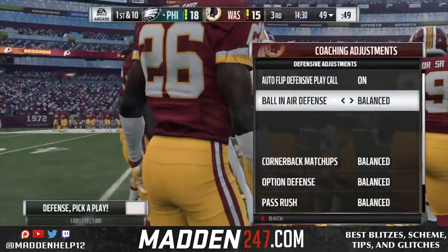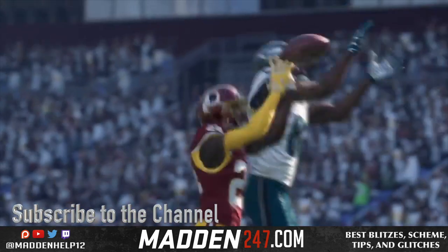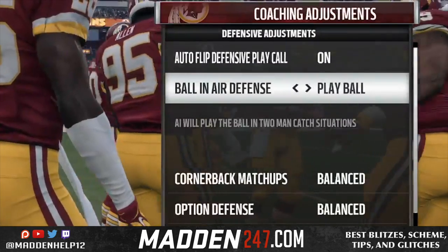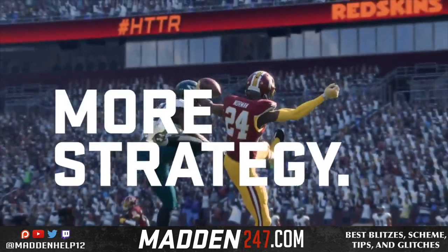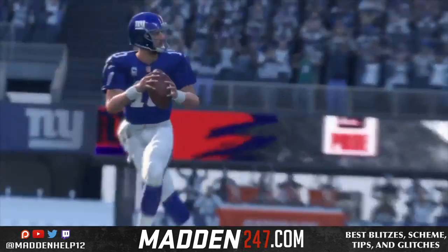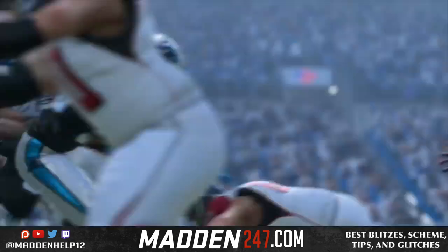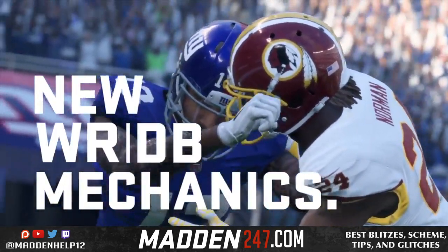Next you see they have the coaching adjustments where you can play the ball in the air or swat, or probably play receiver. They do still have aggressive catch in the game, so I would expect options like swat or something like that. You see balanced and play ball, but we'll see when we get into the game how that works. They also have new mechanics for the receiver and DB. I'm sure there's going to be more towards MUT, but you can see aggressive catch is still in the game.